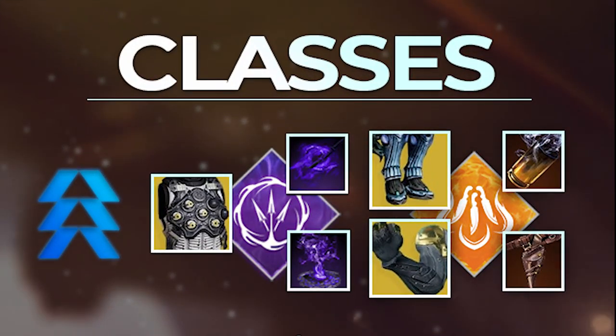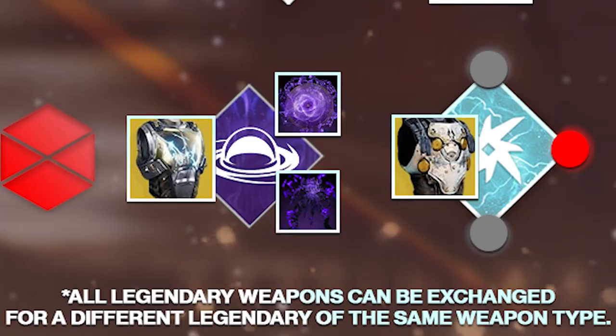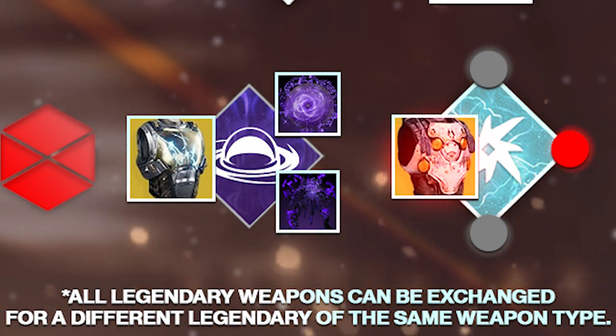For class loadouts, Hunters either want to rock Mobius Quiver with Trapper's Ambush, Vanishing Step, and Omnioculus, or Blade Barrage with Knock'em Down, On Your Mark, and Star Eater Scales or Aeons. Warlocks want to spec into Well of Radiance with Icarus Dash, Touch of Flame, and either Phoenix Protocol or Aeons. Titans want to run Ward of Dawn with Bastion, Control Demolition, and Heart of Inmost Light, or Thundercrash with Cuirass of the Falling Star.